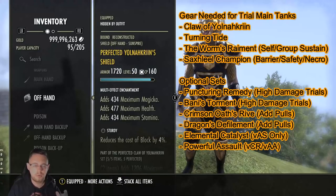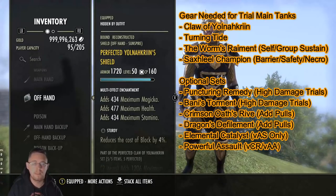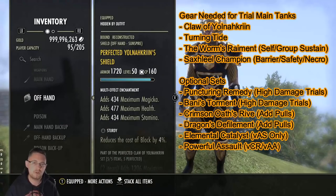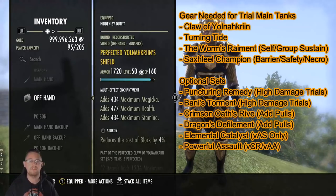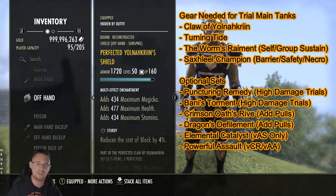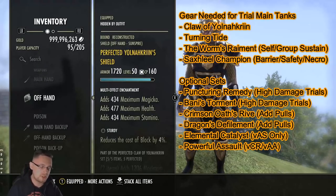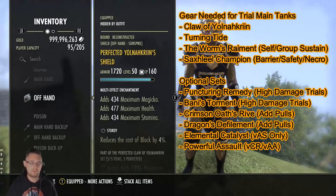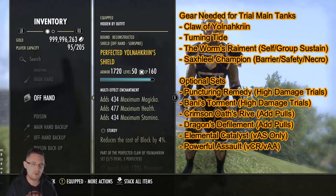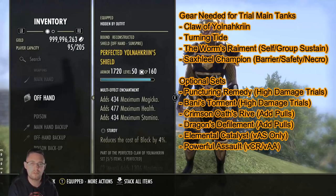For trials, you want to go full Sturdy armor trait because you are going to be blocking quite frequently. The only time it's not worth using Sturdy is when you don't physically have to block. In trials like Asylum Sanctorium as main tank, you're only blocking once every 5 seconds and can go 20-30 seconds without needing to block. But in virtually every other trial, Sturdy is the right choice. Cloud Rest and Asylum Sanctorium are the only two where other traits might be better as main tank.